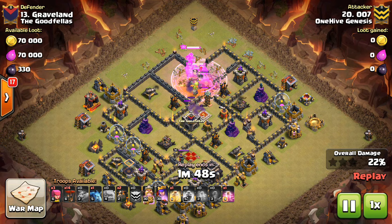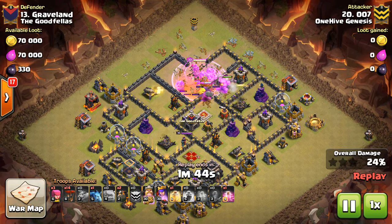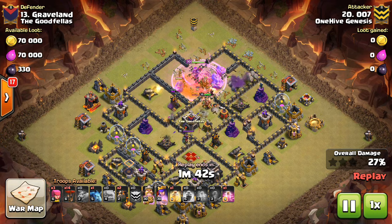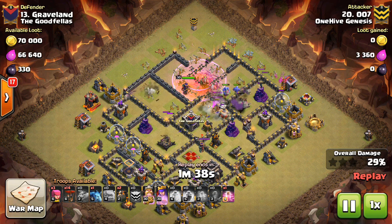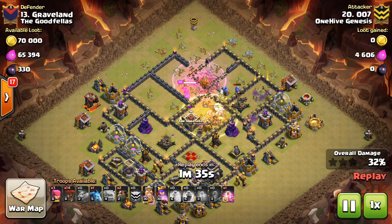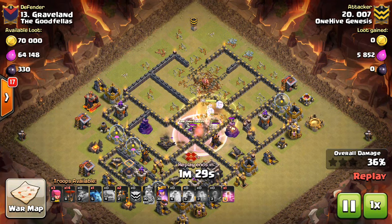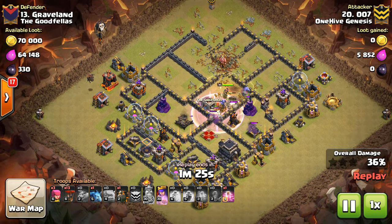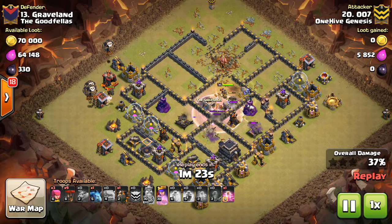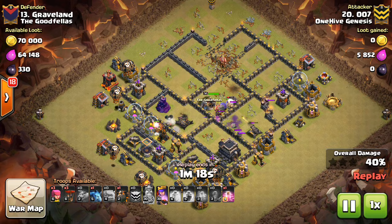You can see here he comes in with the kill squad. He's going to invest the earthquakes to open up the middle of the base. It's kind of like a max attack - he has the rage and the heal for his king and his bowlers. You can see the queen sitting back taking out buildings. Right here he'll pop the king's ability as he engages the queen. One of the great things is the heal keeps those barbarians up a little while, and they actually do quite a bit of damage. At this point he gets in and gets three air defenses taken out. That's pretty much the goal of the attack.